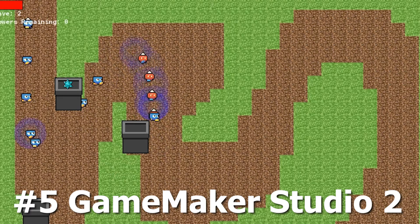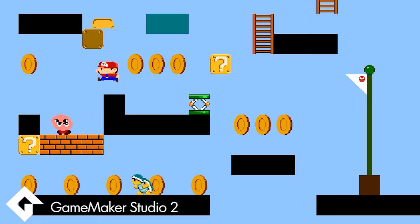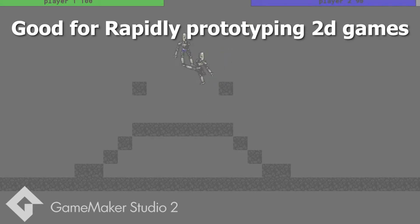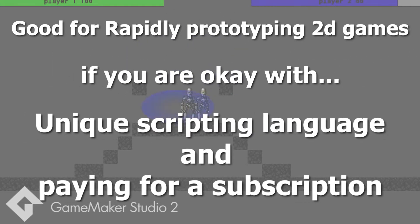Number five is GameMaker 2. Primarily a 2D engine that includes an easy to use sequence and room editor with unique scripting language. Good for rapidly prototyping 2D games if you're okay with its unique scripting language and paying for a subscription.